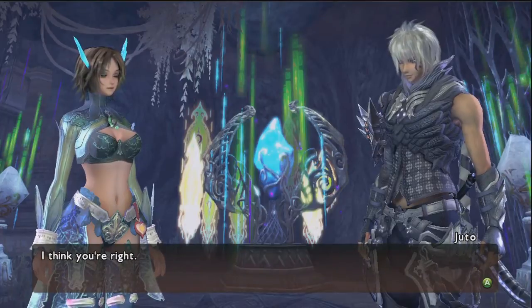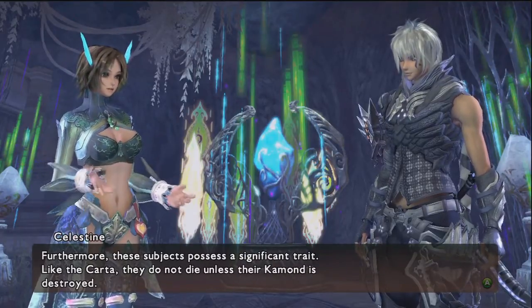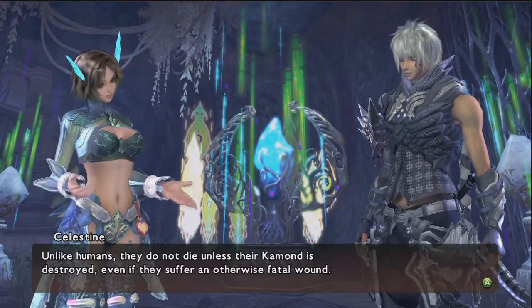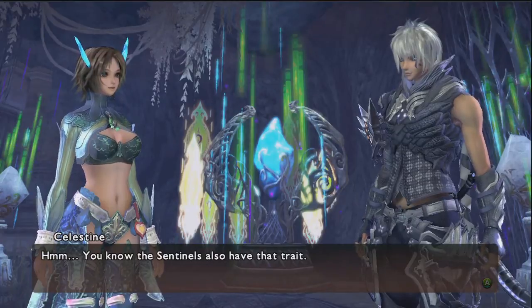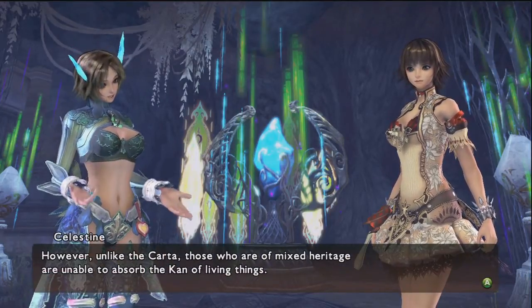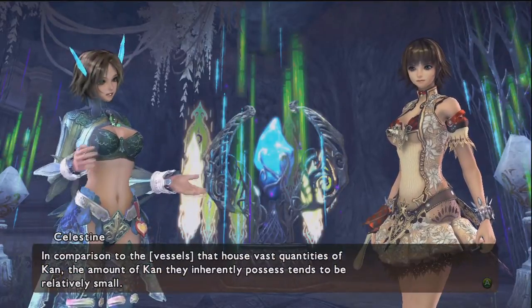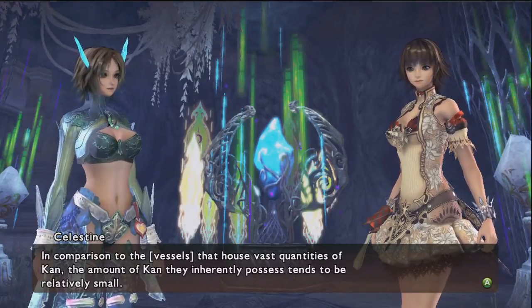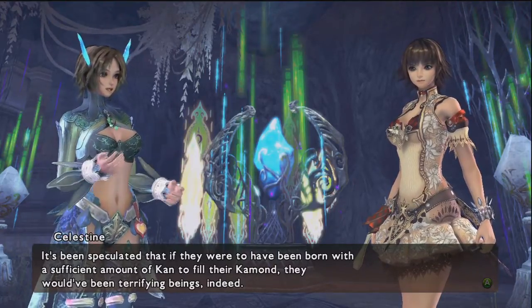I think you're right. Furthermore, these subjects possess a significant trait. Like the Karta, they do not die unless their common is destroyed. Unlike humans, they do not die unless their common is destroyed, even if they suffer an otherwise fatal wound. The Sentinels also have that trait. I wonder if the Sentinels also have something to do with the Karta. However, unlike the Karta, those of mixed heritage are unable to absorb the Khan of living things. In comparison to the vessels that house vast quantities of Khan, the amount of Khan they inherently possess tends to be relatively small. It has been speculated that if they were to have been born with a sufficient amount of Khan to fill their common, they would have been terrifying beings indeed.